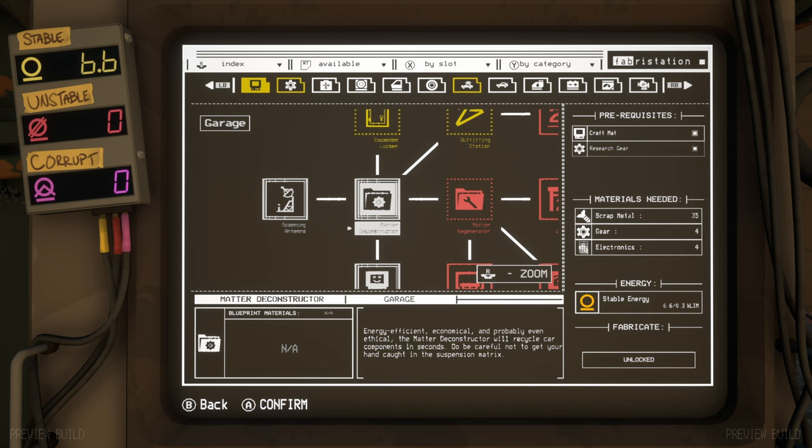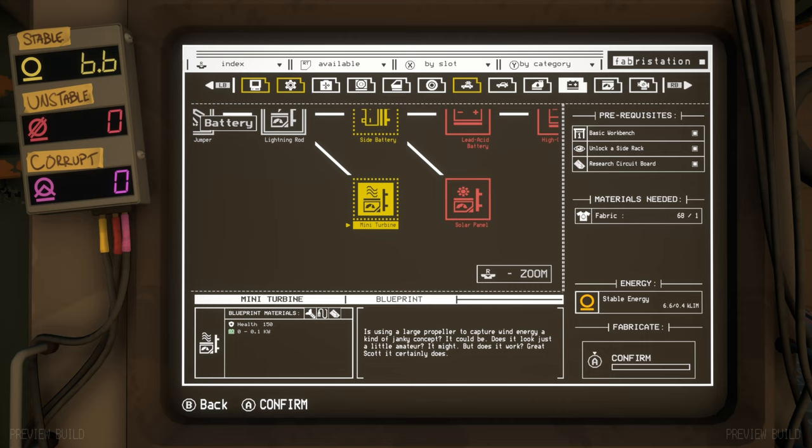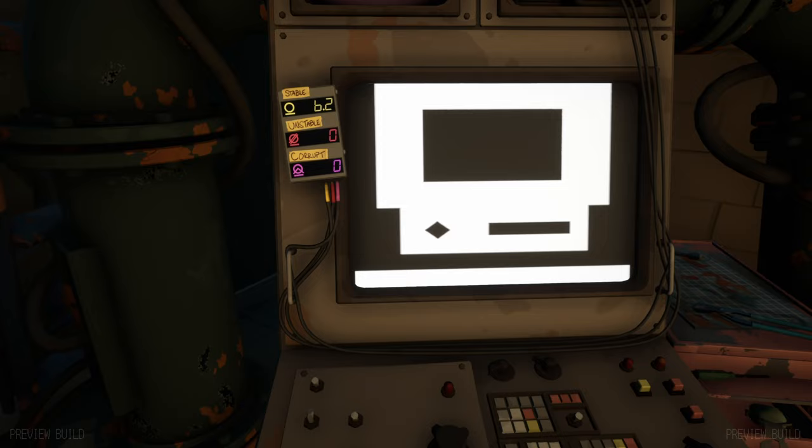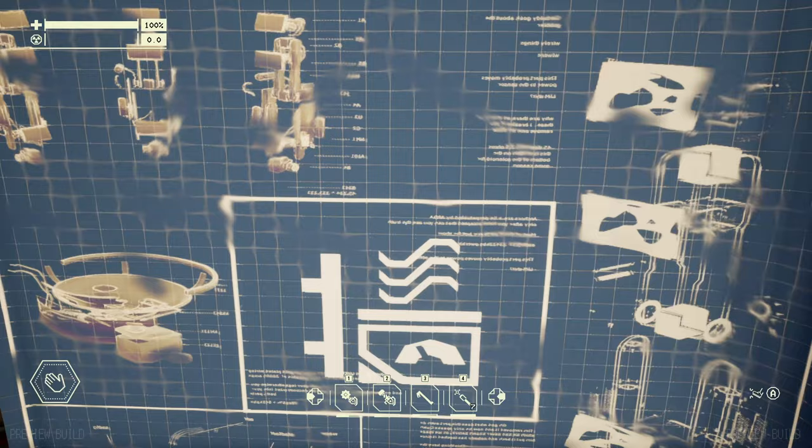Looking at the expanded locker for example, I need the craft mat, the researched steel sheet, five steel sheets, and 0.3 K-Lim energy — I've currently got 6.6 stable. I want to unlock the mini turbine; it costs one fabric, but requires prerequisites: a basic workbench, unlock a side rack, and research the circuit board. Once all prerequisites are met, I just confirm and it produces the blueprint. But even after creating it, you still need to read the blueprint — just tap and read it — and then it's marked as available to build on your workbench.